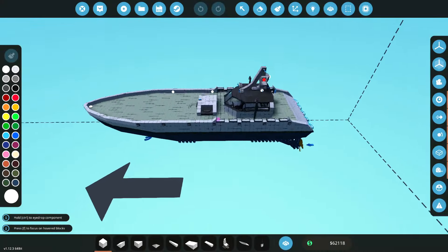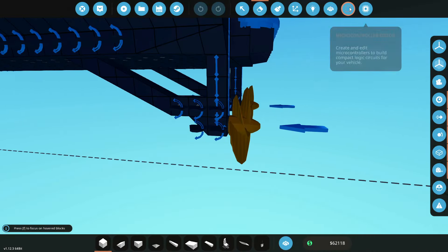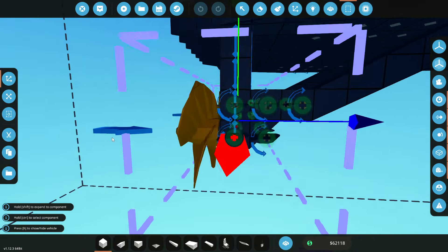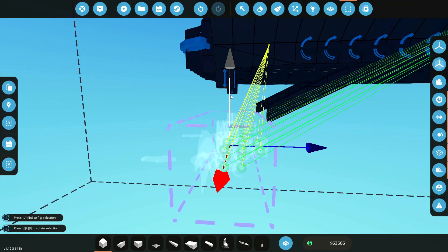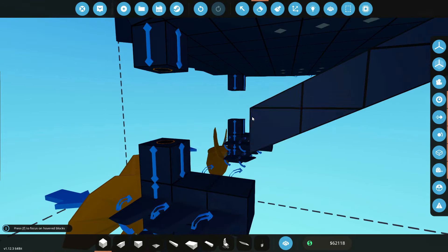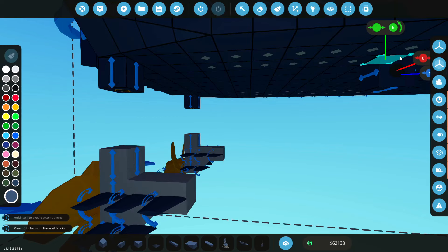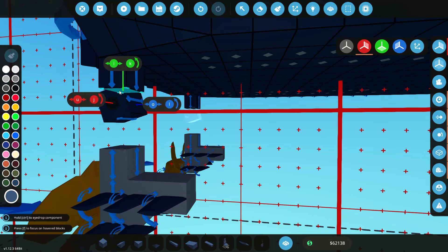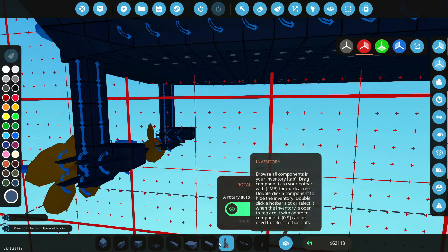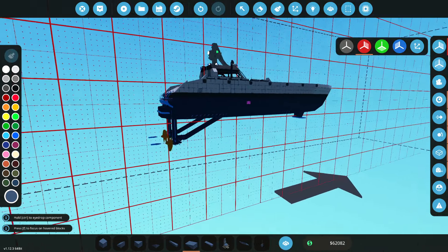So this right here is our boat. What I'm suspecting we should do is actually move these guys downwards. I know that seems like a bit of a weird thing to do, but I think moving these downwards is definitely the first step. We're gonna go down by two. We're then gonna have to delete these guys, because otherwise it looks weird. And we're gonna have to attach these guys together. It looks weird, but I think it'll work.